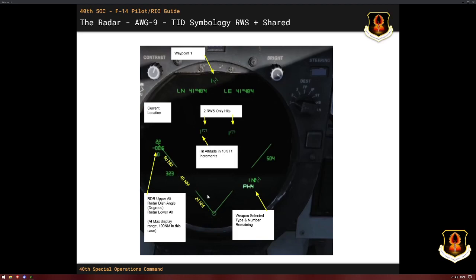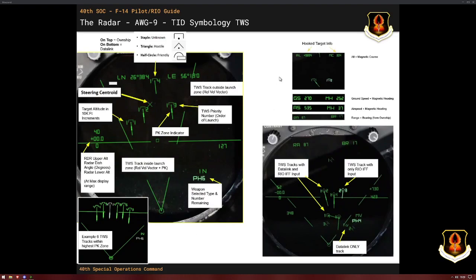One little cheater: on the Tomcat TID — both the pilot and RIO — you have these dashes: dash, blank, dash, blank. Each of those is always 20 miles, no matter what your zoom level. It's a nice little cheat to figure out how far away somebody is. Also, if you ever see these little long tails — looks like cattails under a target — that is the launch zone probability of kill. If it's at the bottom, they're within the highest PK zone. If it's in the middle, it's about a 70% chance. If it's at the top or not there at all, you're probably not within range yet. I don't encourage using the launch zone — it's not super accurate in the game — but that's what it means.